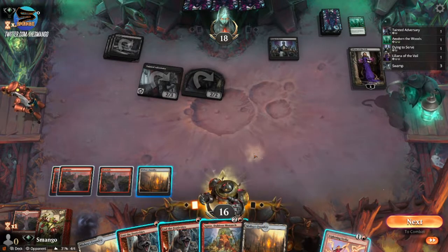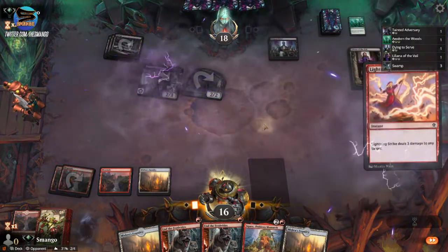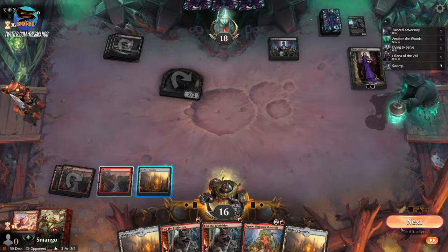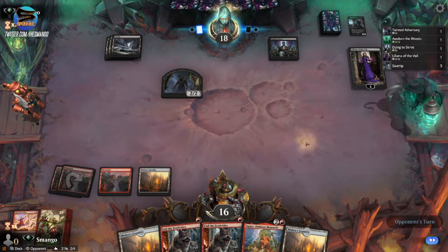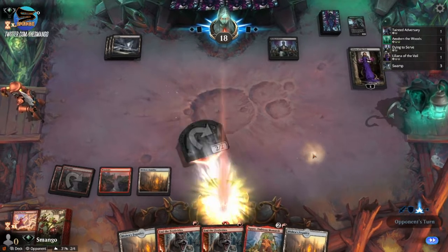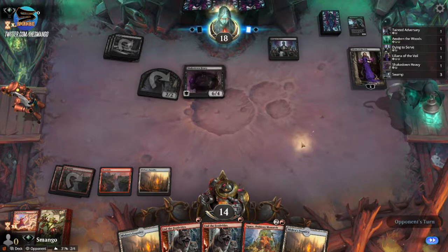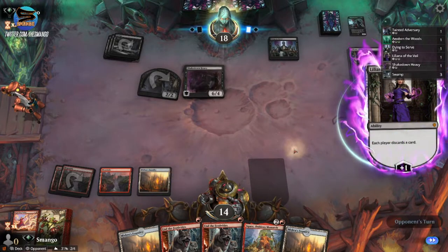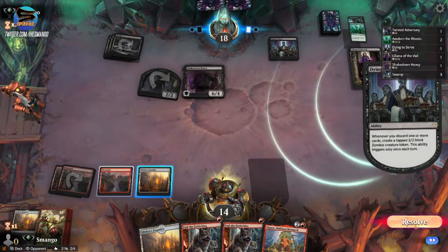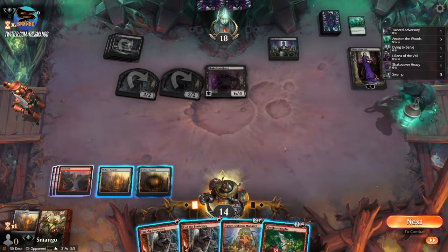It's not looking good for the home team right now. We need to play this Lightning Strike. I want to save something — we're just going to take it, there's not much we can do. Yeah, this might be a loss. Red-black does counter this deck pretty hard — it counters red right now. I just have trouble with black in general with red decks.